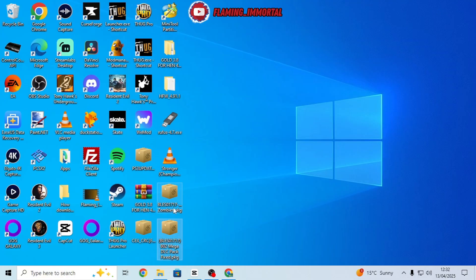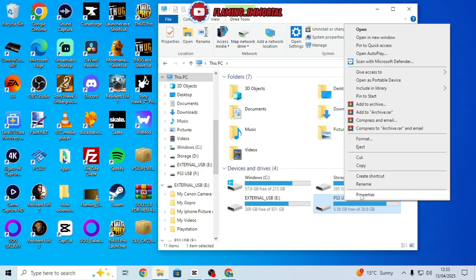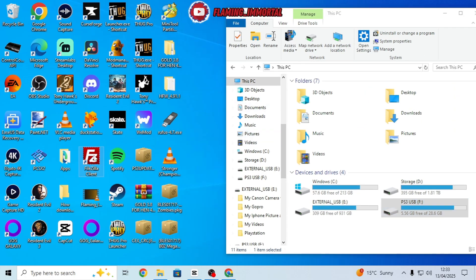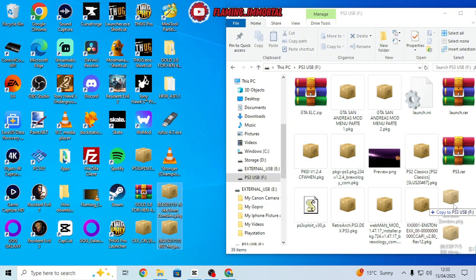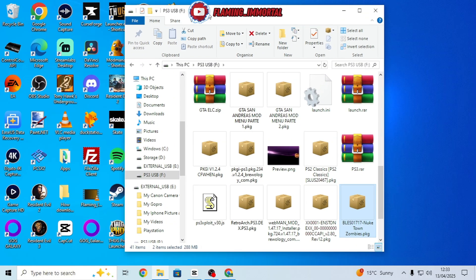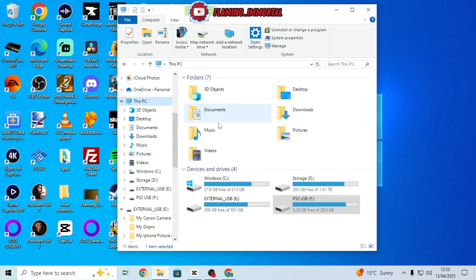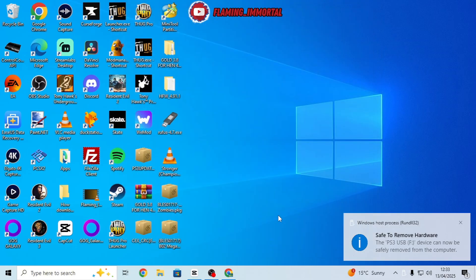It's finished downloading. Get a USB, or you can use FileZilla for the FTP way. Plug it in — make sure it's formatted as FAT32 if you're going the USB route. Drag your packages to the root of the USB. Once you've done that, you can see they're there — go ahead and eject the USB.